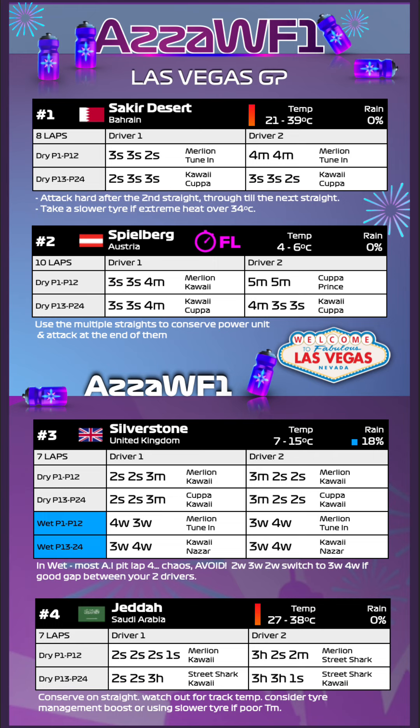Race three is Silverstone, our first track with a chance of rain. It's going to be a two-stop. From the front we've got 2-soft 2-soft 3-medium and 3-medium 2-soft 2-soft — more speed and cornering for the front. From the back you need a race start boost, which is why we've got Kawaii and Kawaii on there. In the wet, expect all AI to pit on lap four in a full wet race — they'll do four laps on wets then three laps to bring it home. From the front a 3-wet is fine, but from the back try the undercut: 3-wet 4-wet, pushing hard for the first three laps. You can use a tyre boost like Nazar for a bit more tyre management, but lap four from the back is a nightmare, so get in on lap three.